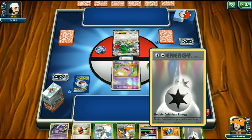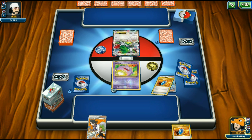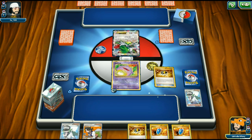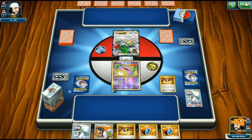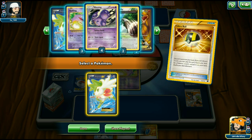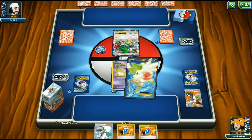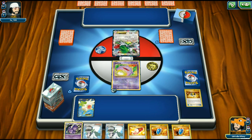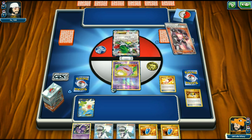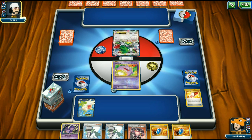We play the DCE on Koffing and pass. Our hand has two VS Seekers so we discard Sycamore and an Ultra Ball, then grab Shaman. We use Shaman hoping to find more Pokémon — maybe Level Ball, Bunnelby, or Houndoom. We draw into a Wheezing for next turn, then grab Team Rocket's Handiwork off Trainer's Mail and pass.